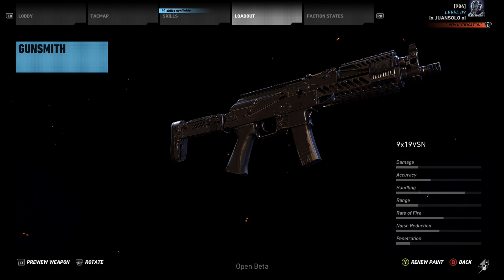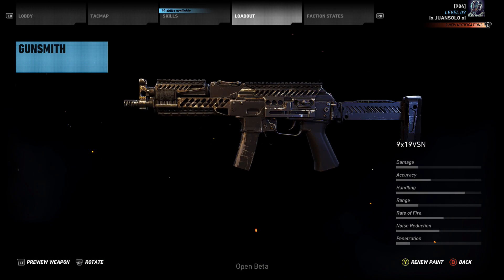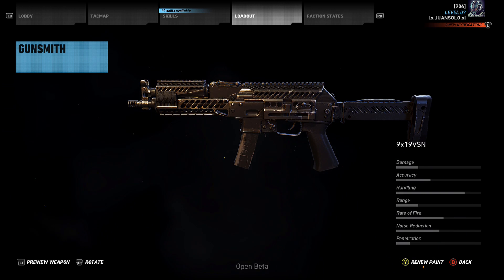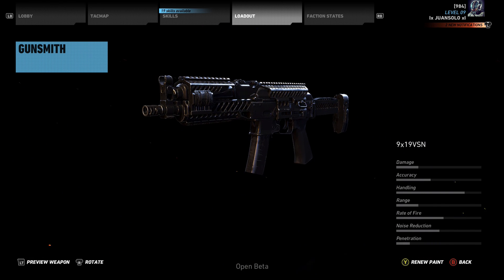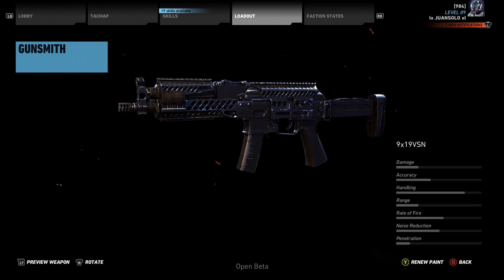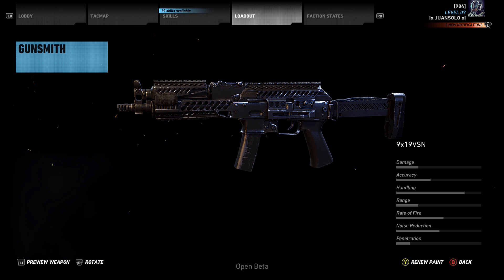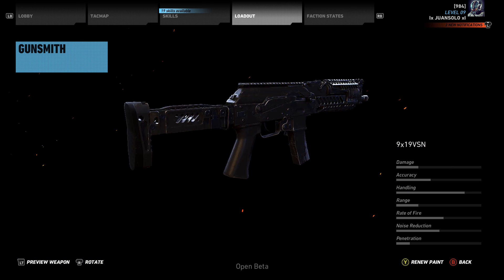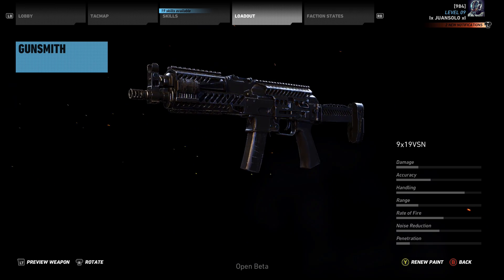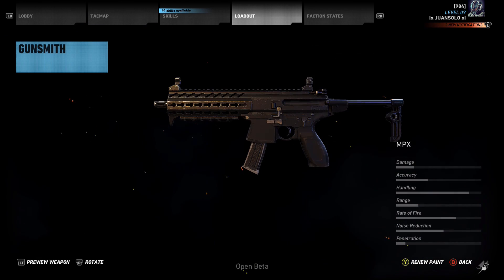Next we have the 9x19 VSN. This sort of looks like an AK-74U in a way. Look at all the perforations and the firing mechanism layout down the barrel. Handling is very good, rate of fire is pretty average, damage is not bad for a submachine gun. Accuracy could be a little higher — I'd probably just throw a foregrip on it. Very low penetration, but noise reduction is not bad without a suppressor. This is a weapon I might use occasionally, just because honestly it looks pretty badass. Not the best SMG in the class, but decent.